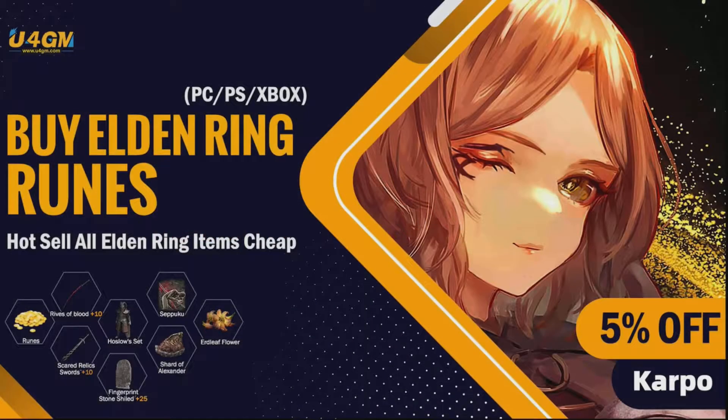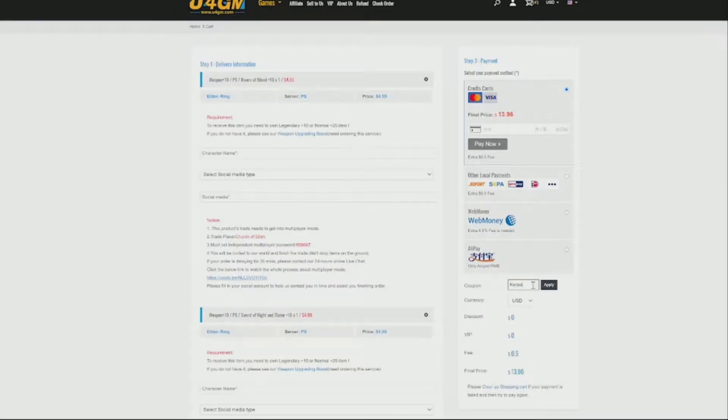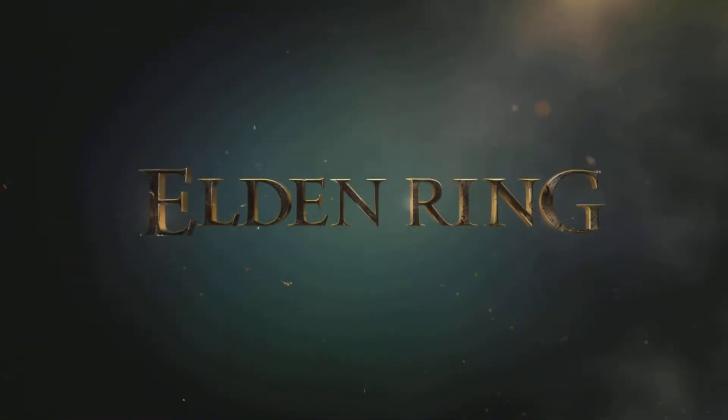For Elden Ring's Runes, Items and Weapons for PlayStation, PC and Xbox up to plus 10 and plus 25, head over to u4gm.com and use the code CARPO for 5% off. Thanks for watching everybody.